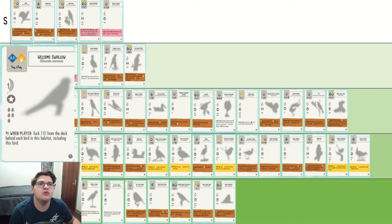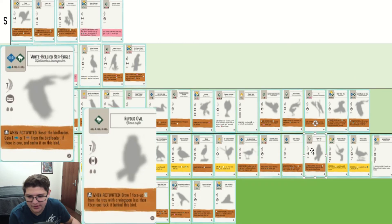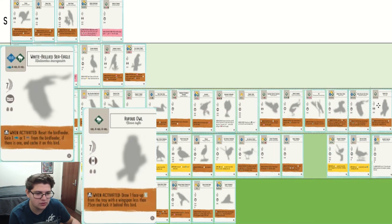Welcome Swallow overall is basically four to five victory points — definitely C tier. White-Bellied Sea Eagle — I prefer it a little bit less over the Wedgetailed Eagle, but they're very similar. Looking at Rufus Owl again, I think these are all very similar birds — three food costs, seven points, and a brown power that will average about one point per turn. Rufus Owl can go in B there.